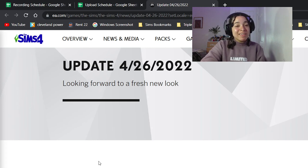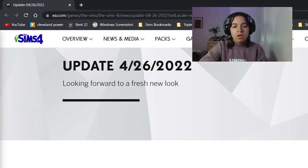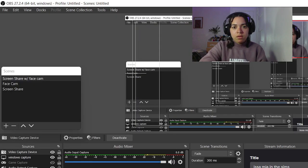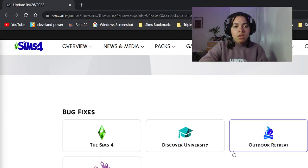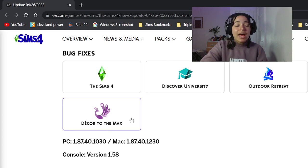You guys can see my screen on the Sims 4 website. Let's actually make this separate. So they fixed some stuff with the Sims 4 — Discover University, Outdoor Retreat, and Decor to the Max, which I don't have because we don't have the kids. Can you believe we're already approaching the end of the first quarter? Where does the time go? Let's just see what's new.